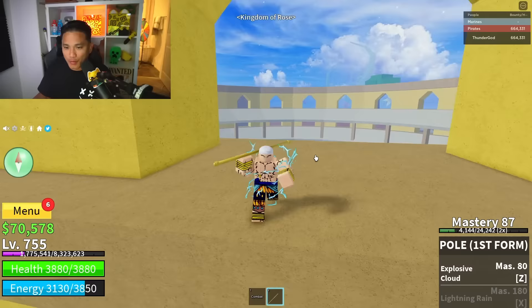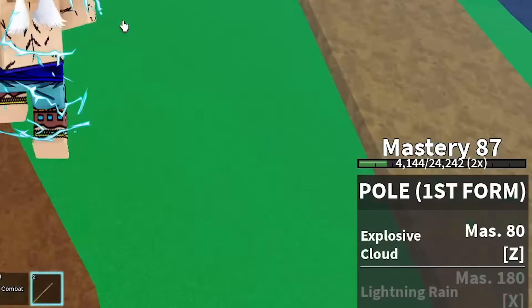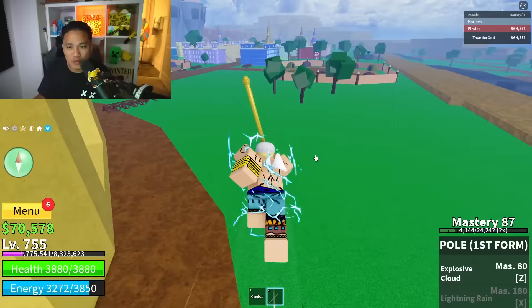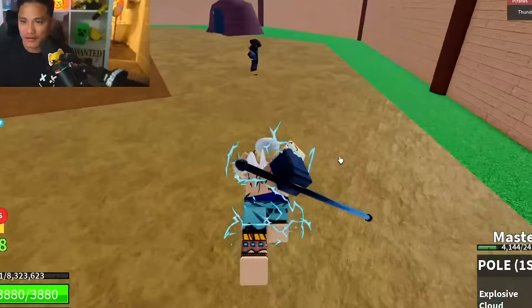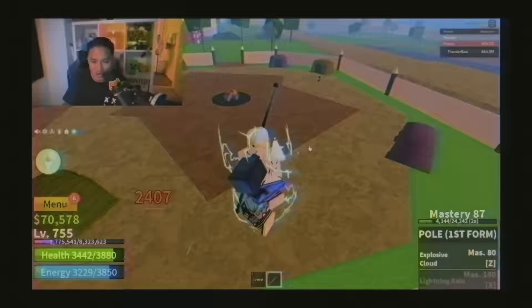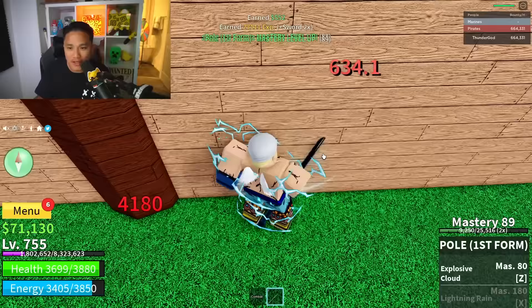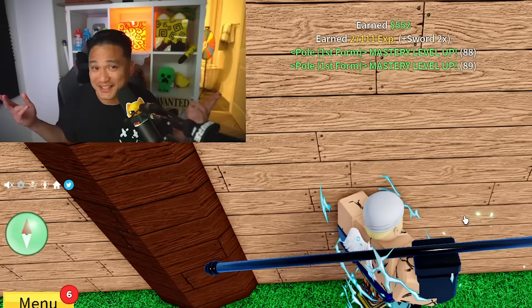We still need to level up our pole to 180 - we still need 100 more mastery. This is what you do: you hit them once, go behind the wall, and they can't damage you. They can't damage me - look! And we just got two mastery. Now you know.